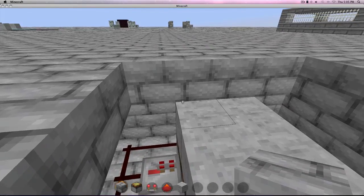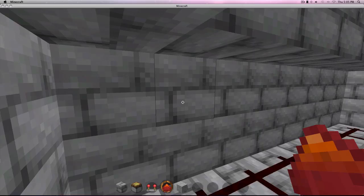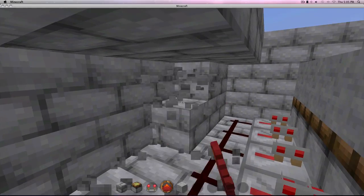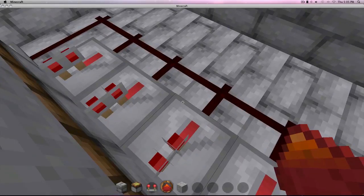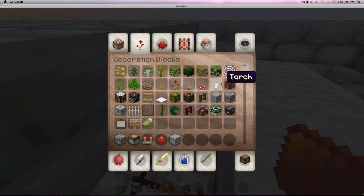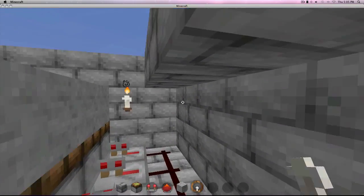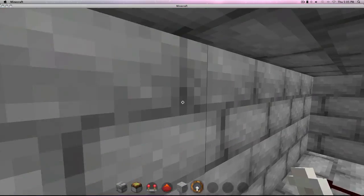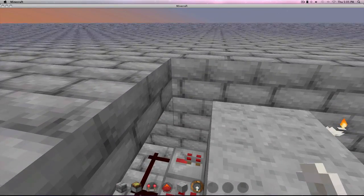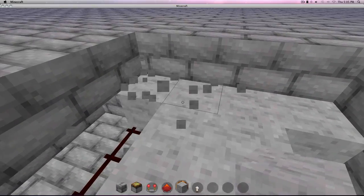Next step: go back over to this wall — the left wall or the right wall, it doesn't matter — and dig out one more block. Now that's done, you can go ahead and plug this up. If you're playing on anything above peaceful, place some torches so no mobs spawn — it's just for safety measures. Next, go ahead and plug this up, just like this.